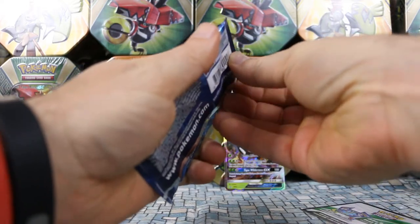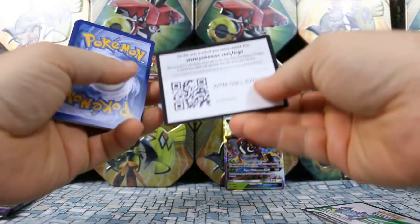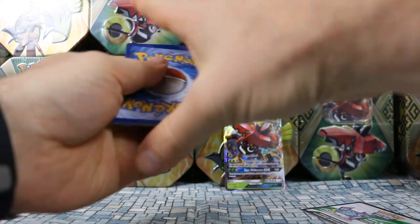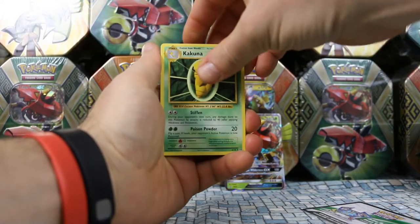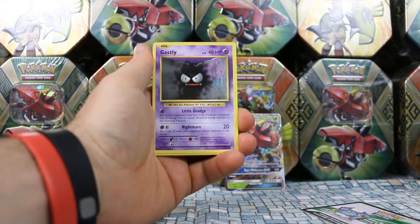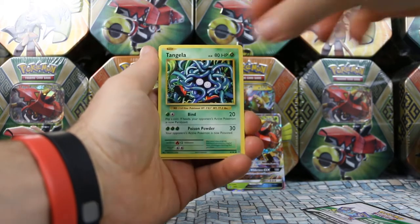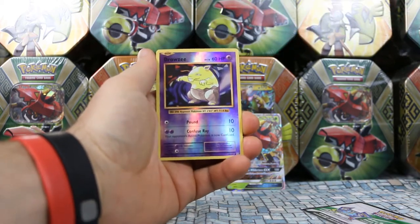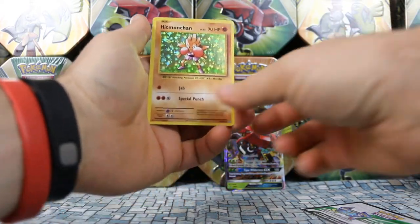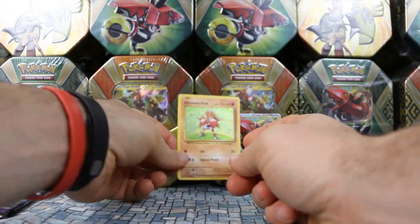Let's give away an Evolutions code. From the Evolutions pack: Kakuna, Potion, Venusaur Spirit Link, Ghastly, Sandshrew, Weedle, Tangella, and Punita. Our Reverse is a Reverse Drowzy, and our Rare is — ooh — Hitmonchan, which is a Rare Holo.